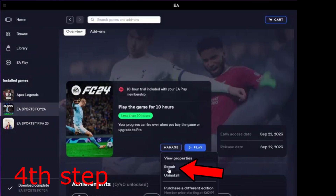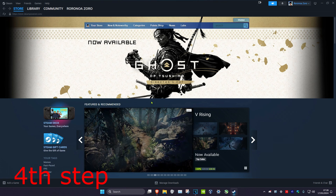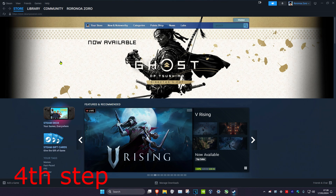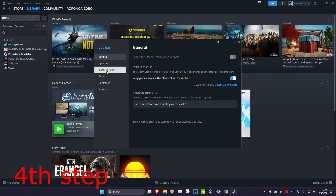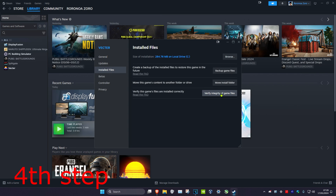For the next step, you want to verify your game files. If you're using the EA app, go into FC24, click on manage, and then click on repair. If you're using Steam, head over to Steam, click on your library, find FC24, right click on it, click on properties, click on installed files, and then click on 'verify integrity of game files'.